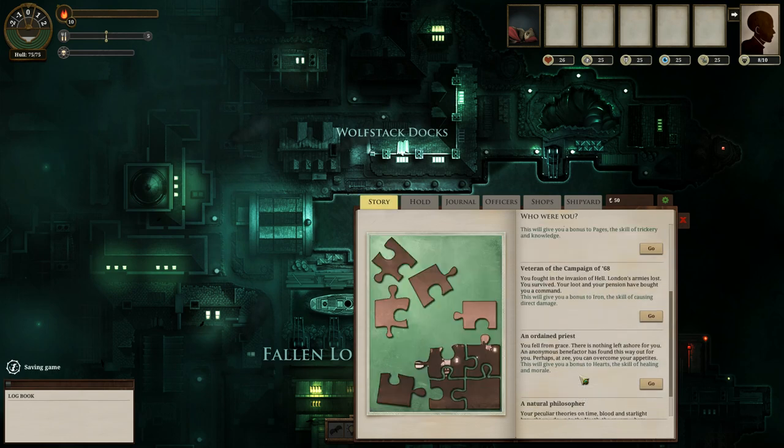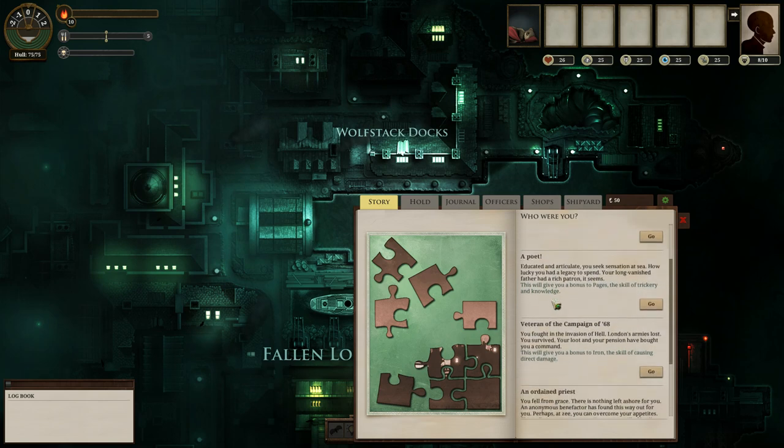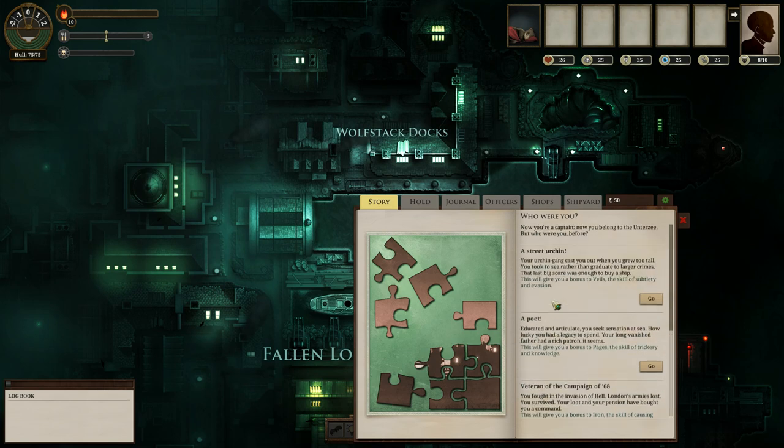I typically go with the poet — I really like the pages bonus and I'm very familiar with the poet — but today I want to do something a little bit different, and I'm going to take a street urchin.